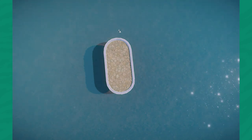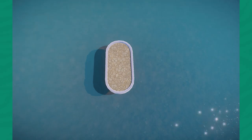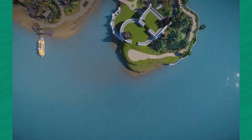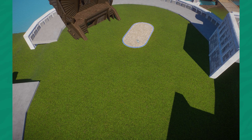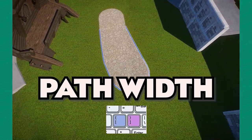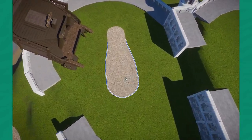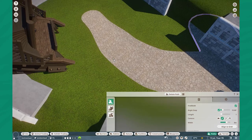Our next hotkeys concern paths. Paths are a great way to bring dynamic energy to your game, and once you learn the hotkeys you can create some very awesome looking paths. I'm using the open and close bracket keys to create larger or smaller paths. Without free build you can only go down to four meters, but you can go up to 10 meters in base game Planet Zoo, incrementally increasing as you go.